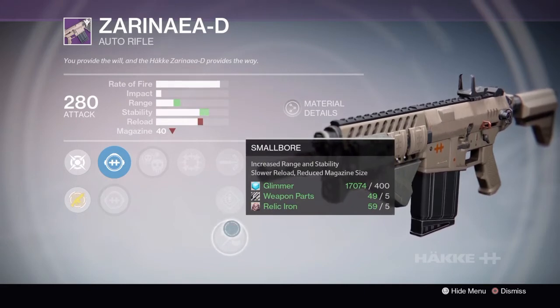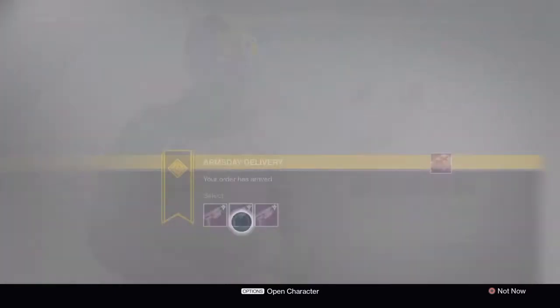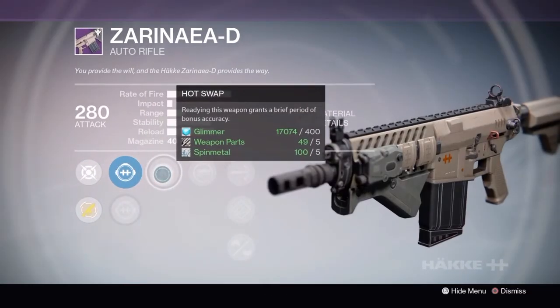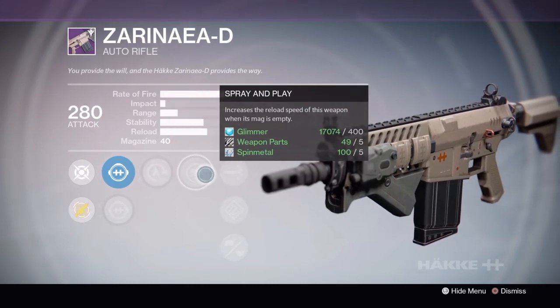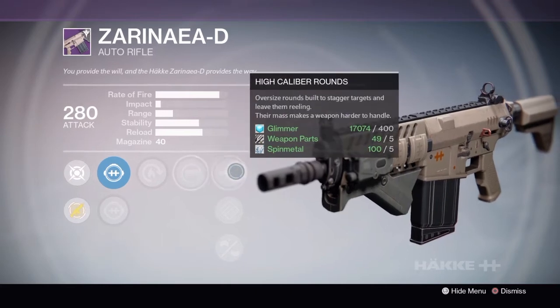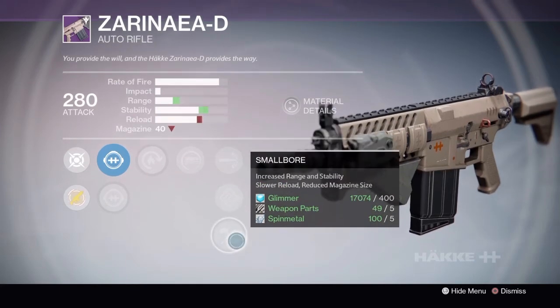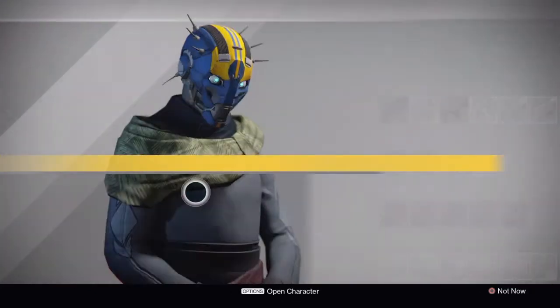The second Zonera D has hot swap, which grants a brief period of bonus accuracy on weapon switch. Spray and play increases reload speed when the magazine is empty — that's okay. Higher caliber rounds again, hand loaded which is garbage, and a small bore barrel. I like the first one better than the second for sure.